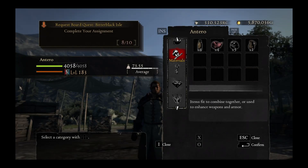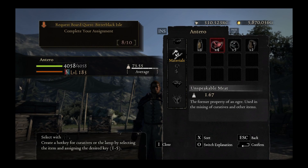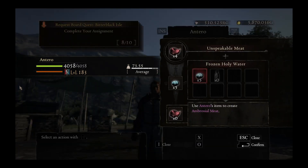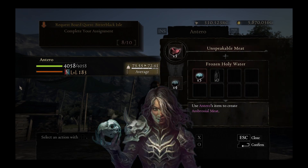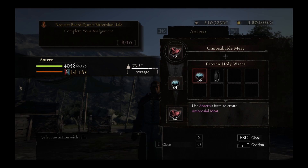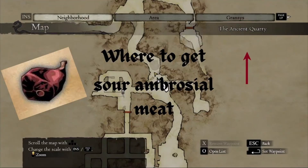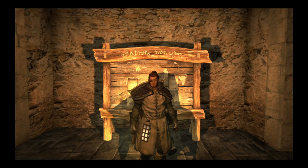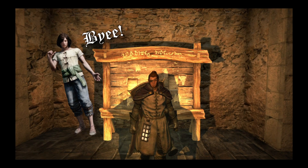This leads me to the next item, which is a rather unholy combination of unspeakable meat and frozen holy water — a combination that was probably thought up by some crazy necromancer having a hard time with his own meat. If you combine the two, you will get Ambrosial Meat, which with time can be transformed into Sour Ambrosial Meat, a somewhat hard-to-get quest item used both for the Tavern Collecting Quest and Valmero's second quest.